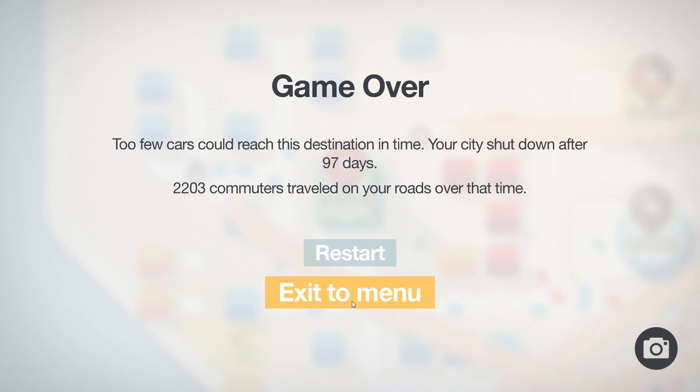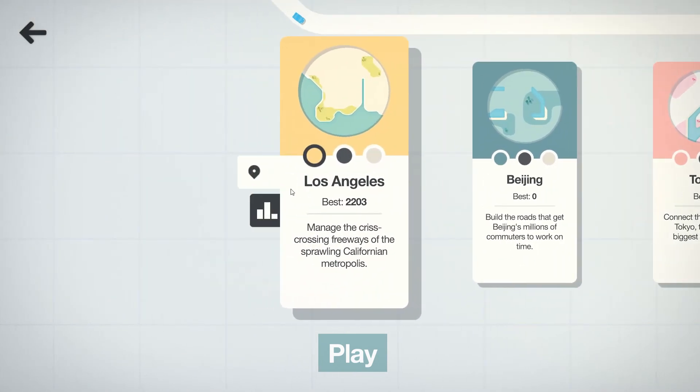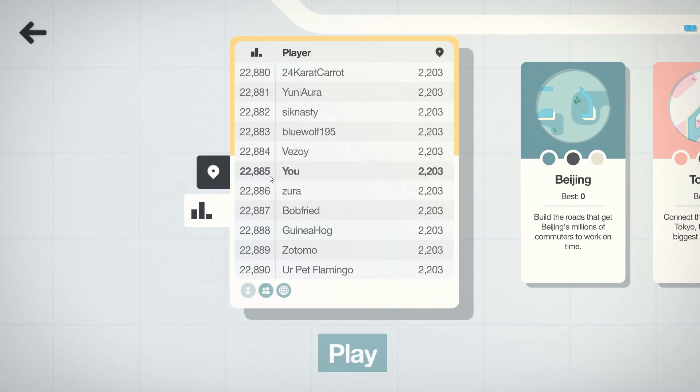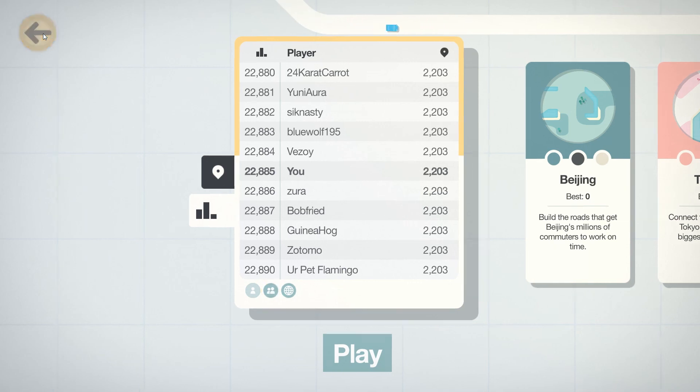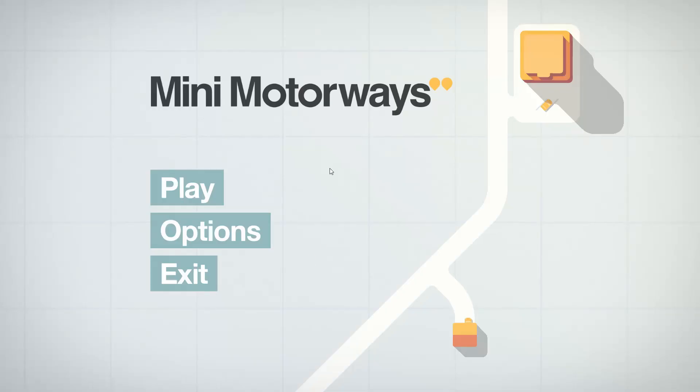It's all gone - we got 97 days. Let's have a look. Los Angeles - do we get separate difficulty levels? We are 22,885 in the world. Well, over 2000 points - is that any good? I don't know how we could possibly have made that any better than we had it. So that's Mini Motorways - let me know if you enjoyed it and would like to see more. Over 2000 points in my first game seems like a good thing! Thanks very much for watching - if you enjoyed it, leave a like, and I'll see you next time. Stay safe.